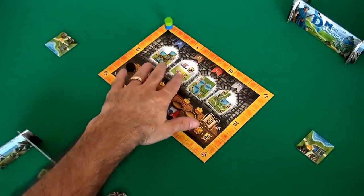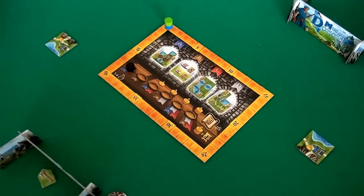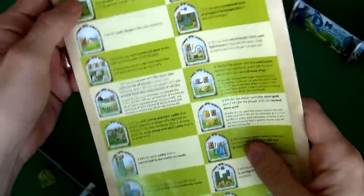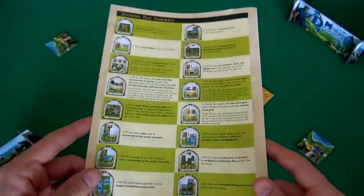Now, as part of setup, we've got the scoreboard here, and we have chosen randomly 4 objective tiles that give us goals. There are actually 16 different objective tiles, and every time you play, you're going to get 4 of them chosen randomly.